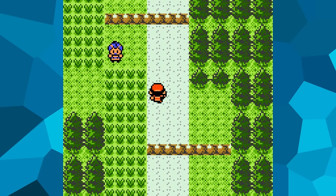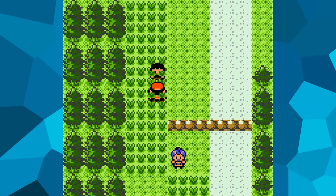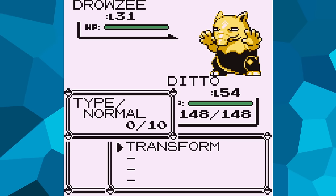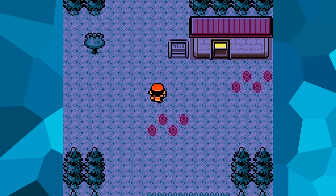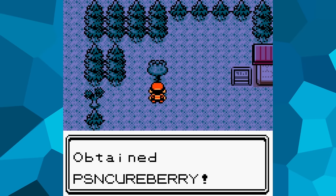The move Transform has received some tweaks in the sequel, most of which are related to fixing some glitches that the move could cause. After what happened in the last video, I'm very relieved to hear that. The only notable change is that you can't Transform into a target that is in the air from using Fly or underground from using Dig.